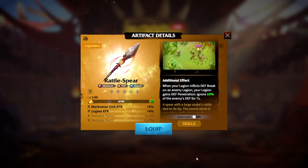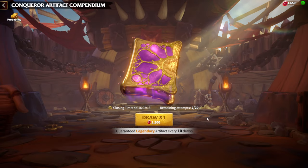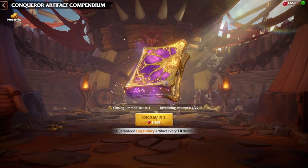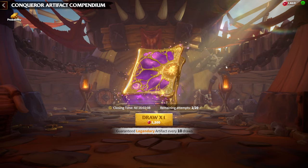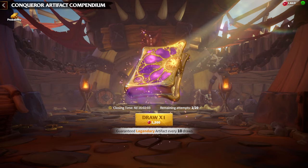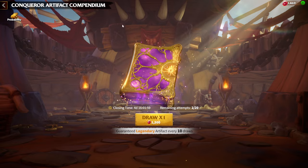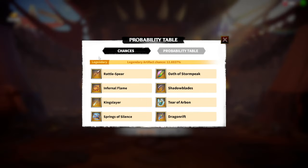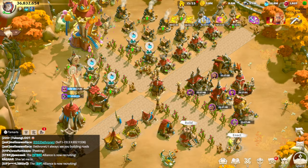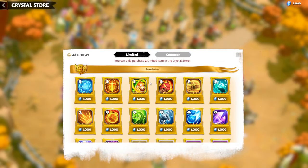Thanks to the God of Luck for giving me the best possible artifact. It was my main choice and I am super happy. I wasn't expecting that I would get it, but finally some luck is coming my way. That was actually the last pull I could do — I'm missing about 30 gems to pull one more — but I'm not going to do that. I'm already happy: I got my fourth choice Kingslayer, and I got my number one choice Rattlespear.